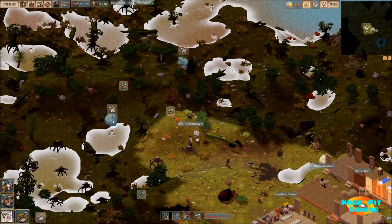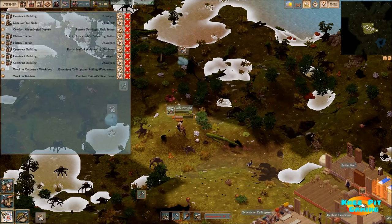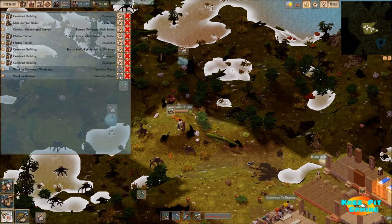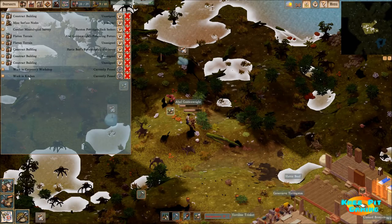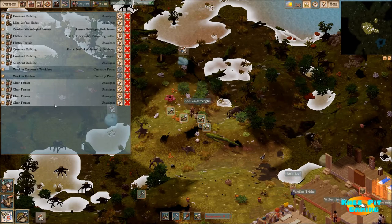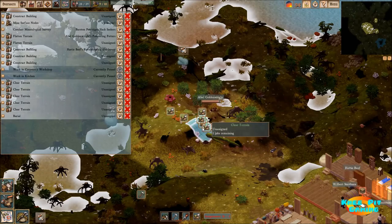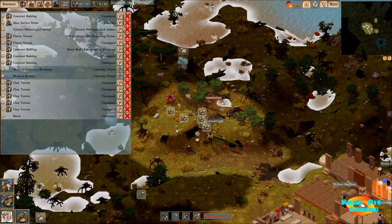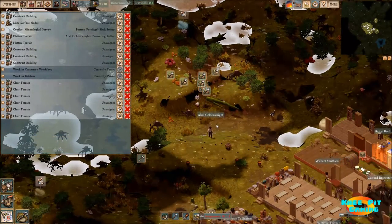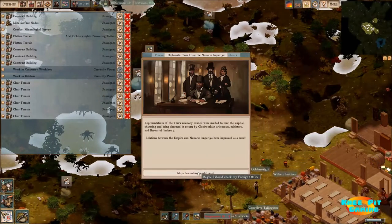Nobody is currently working on flattening this terrain. Let's see what kind of jobs we've got going on. Do not work there or there — these are basically idle jobs as best I can tell. I want them to work on clearing or flattening the terrain. It looks like they're working on that now. We may need to expand that out because I want to make this entire area buildable on some level.